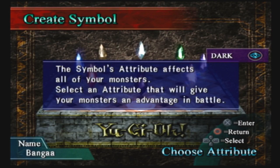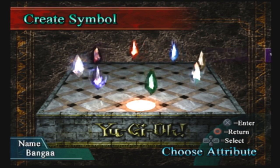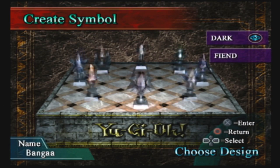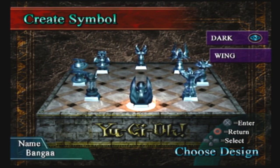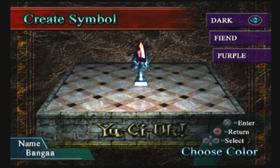The Symbol's attribute affects all of your monsters. Select an attribute that will give your monsters an advantage in battle. So you can get Dark, Fire, Water, Earth, Wind, Wood, Thunder, and Light — pretty much all the attributes, and they will have advantages and disadvantages against each other. I think I'm going to go with Dark. I'll go with Dark Fiend for my symbol, and I can go with a color. I do like Cyan. I'm not going to go with min-maxing by any stretch of the imagination; I'm just going with what I personally like.